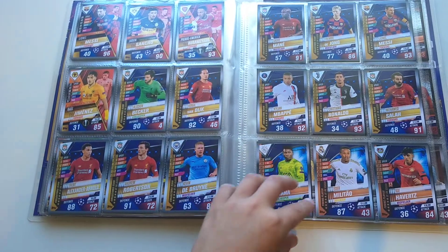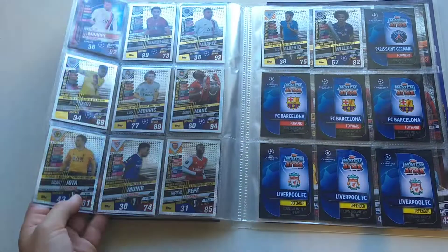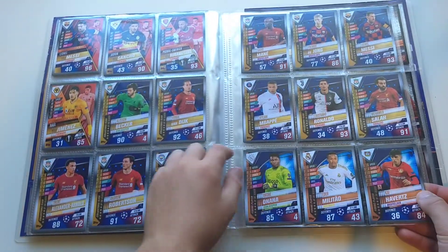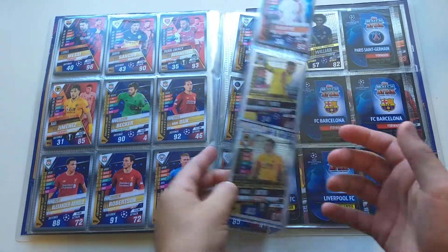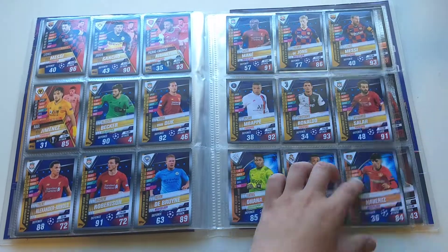Then we've got Salah, and the young close season cards with Onana, Melita, Havertz, and Mbappe. As you can see, Mbappe is included in both sets — Mbappe there and Mbappe there.